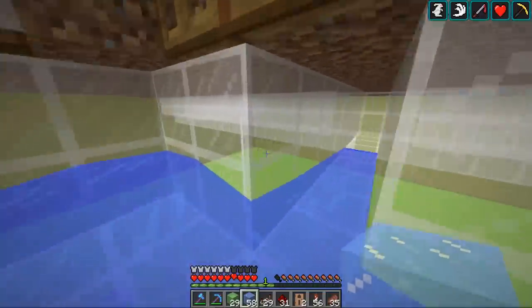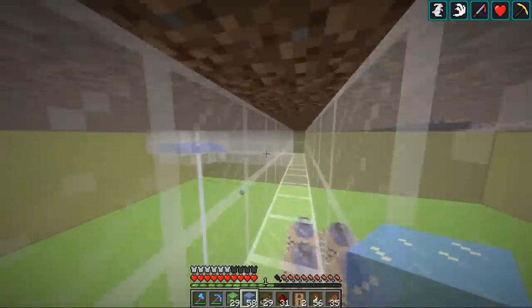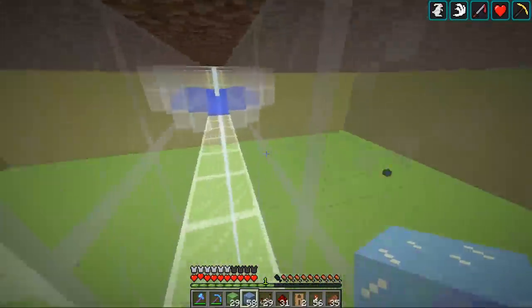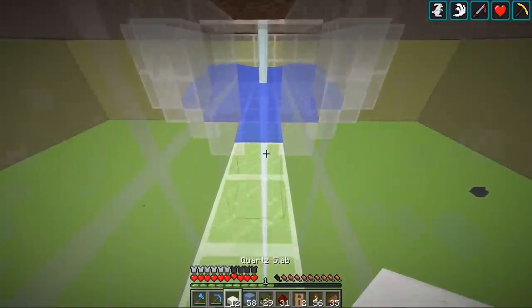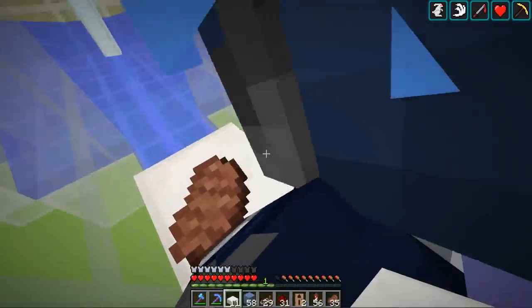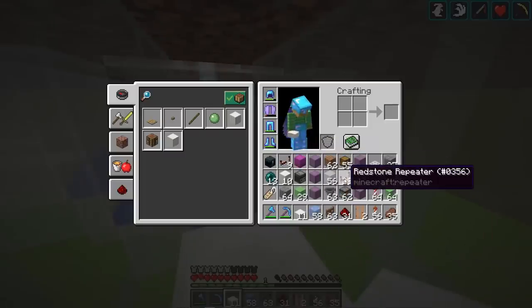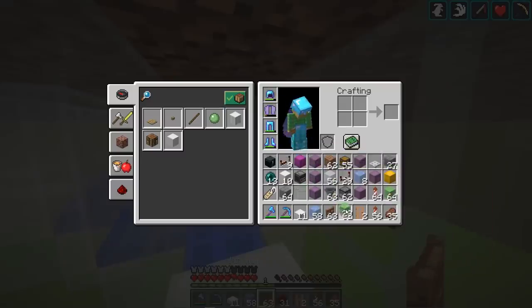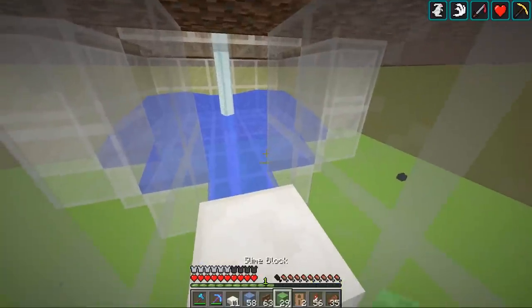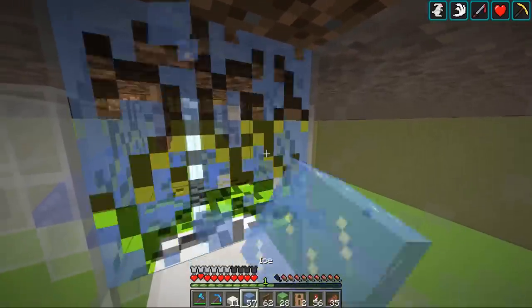El Gamer as well as Johnny went ahead and put in the last of the glass from the edges. Now we can put in the system which is going to move them throughout the area. The way we're going to do this is by putting a slab here, and then putting a fence gate on this side over here. Since we're still in 1.12 we have to put a scaffolding block underneath the gate, then put water right here.